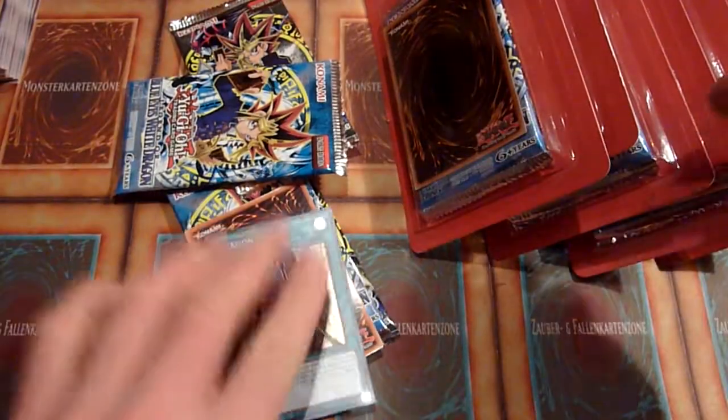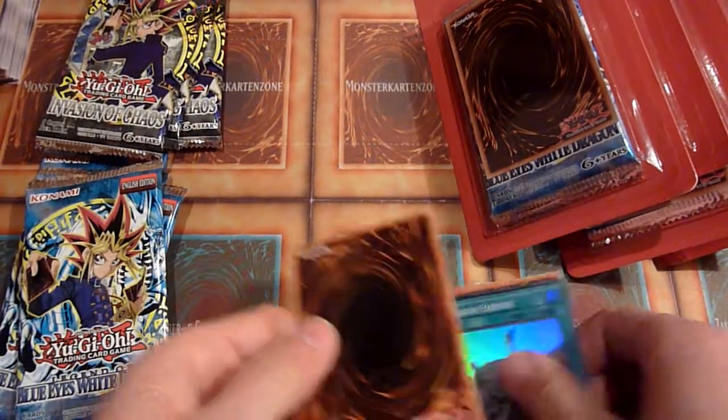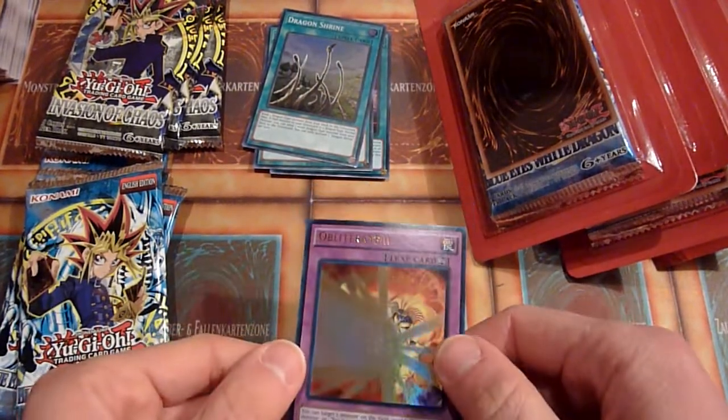Oh no, Dragon Shrine — that's nothing special so it doesn't matter. Looking at the LOB promo cards right away as I pull them so it's more interesting. Book of Eclipse. Dragon Shrine. Dragon Shrine again. So Obliterate — okay, that's an Exodia-based card.